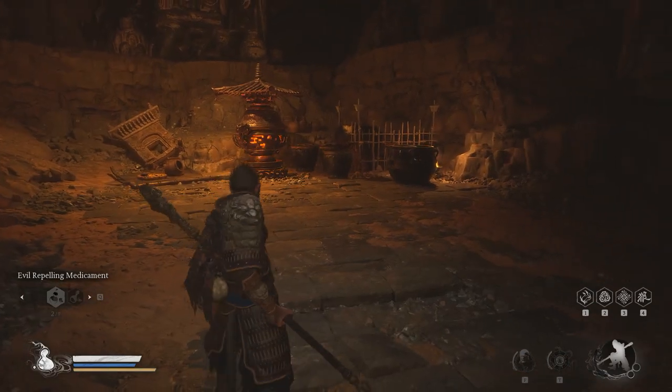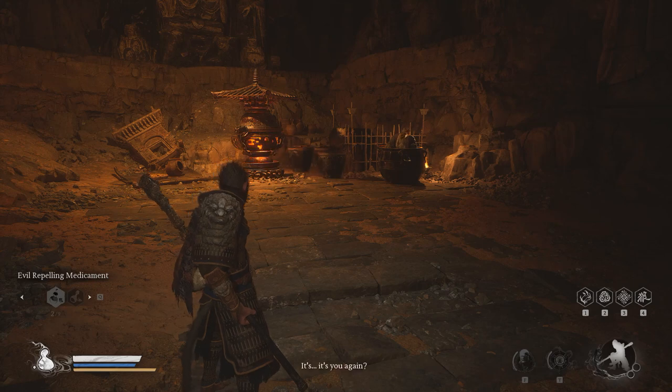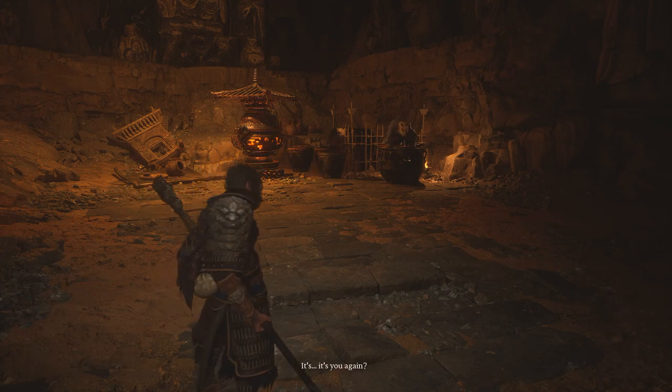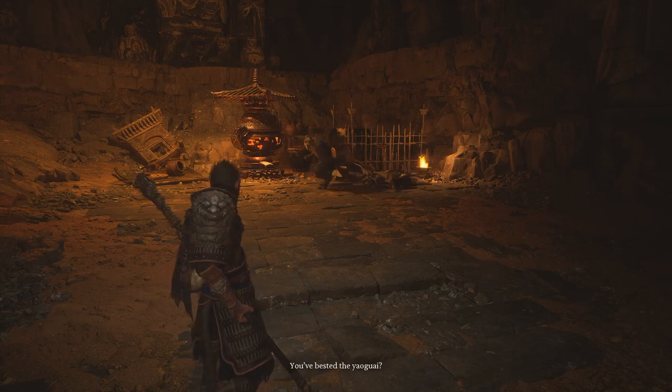Gaining access to the cellar is basically a side quest that can be completed in two ways: by interacting with the small statue in the Tiger Vanguard boss arena to drain the blood and unlock a hatch, or by defeating the Stone Vanguard boss and entering through the windseal gate.